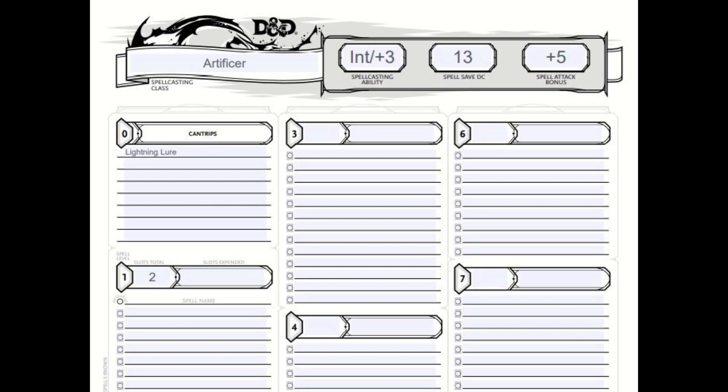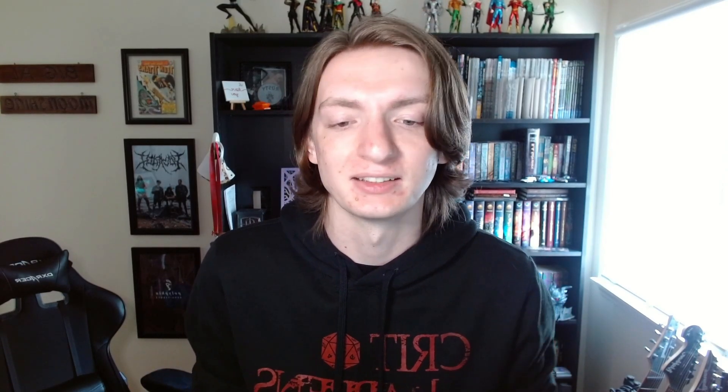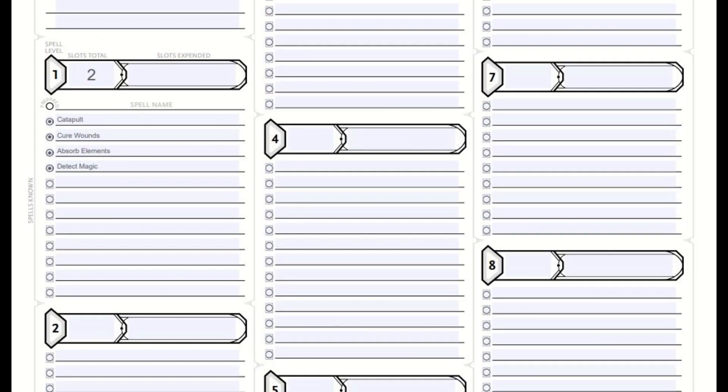Knowing that, we should take a ranged attack cantrip — one that pulls people in close. Let's go with Lightning Lure; we could also go with Thorn Whip, but whatever. For our other cantrip, that's a little harder to decide. You could argue for a damage-dealing one or a utility one. I'm going to go with Firebolt, but I don't really think there's a wrong choice here for your second cantrip, assuming you follow the same guidelines and don't take something like Thunderclap or Resistance. We could also fill out our first level spells and prepare these ones.